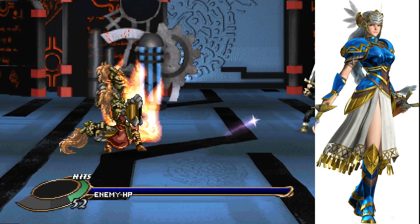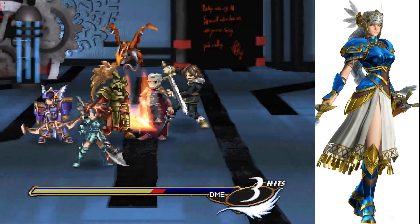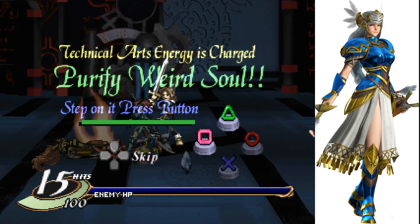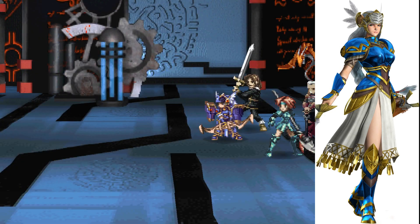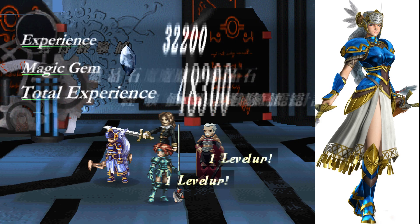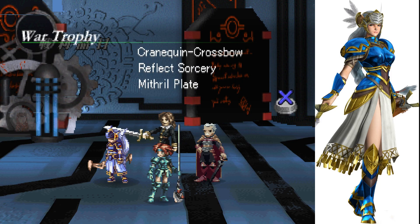I love how good the high-res polygons look with some of those effects — so nice. Stop attacking him, jerk. Thank you — I'll take your treasure. You can get the hell out of here. I will surpass the gods, without fail. Yeah, good luck with that. Levels! Did not get very many XP crystals out of that. Crankwind Crossbow, Reflect Sorcery, and Mithril Plate — is Mithril Plate new?